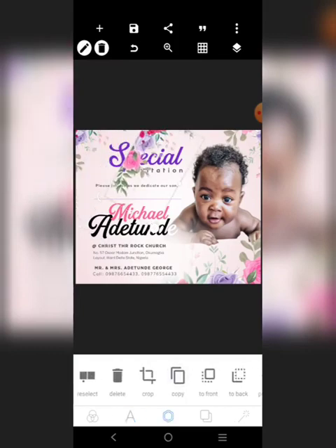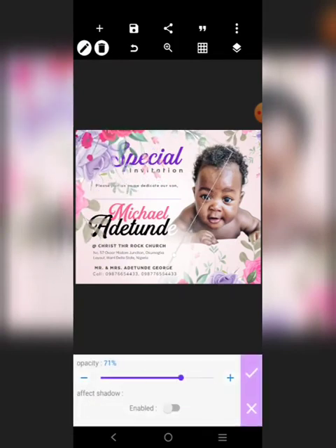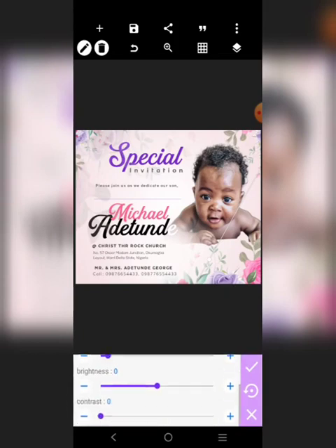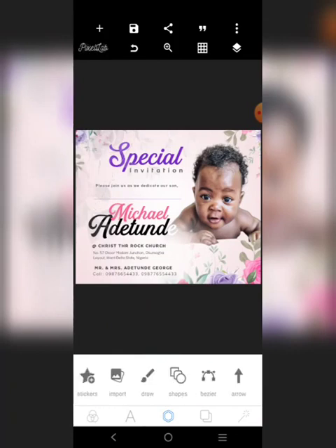If you want to add more, you can just do this — go here, front it like this, increase it, make it bigger. Are you seeing that? Go here, do this. Alright, you can make it come out further, then just lock it, then bring this guy to the front. Go ahead and save — we are done with the design.